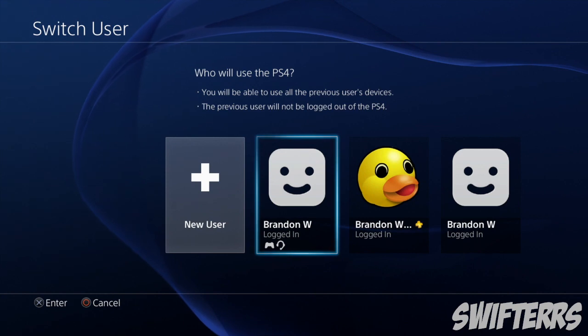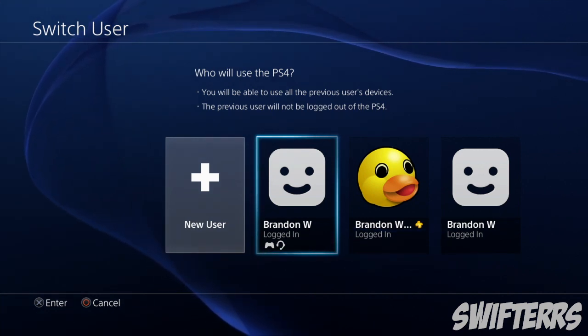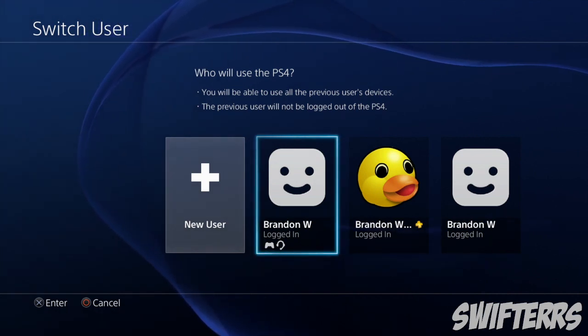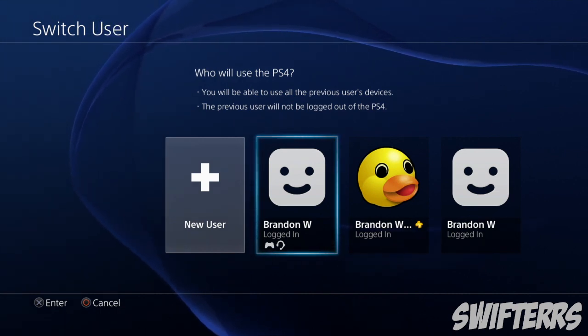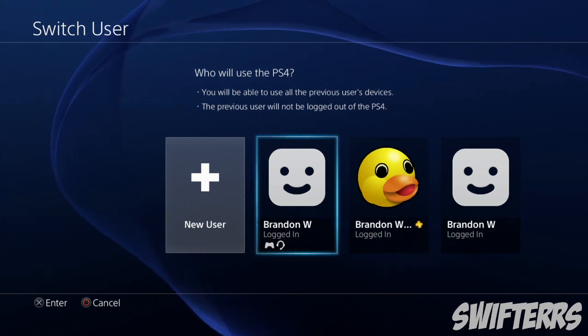The first thing you need to do is create a brand new PlayStation account. It doesn't matter where you live, just make sure you create a brand new account. However, if you are from the United States make sure that you create an account from a different country — for example, somewhere in the United Kingdom. If you live anywhere besides the United States, the new account can potentially be in the same location that you live.